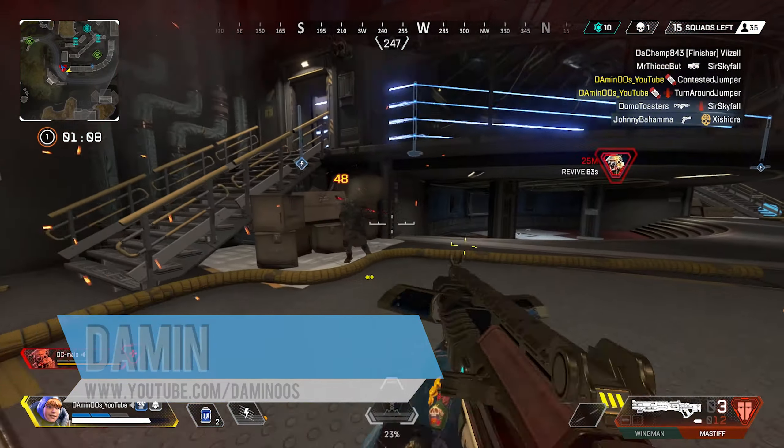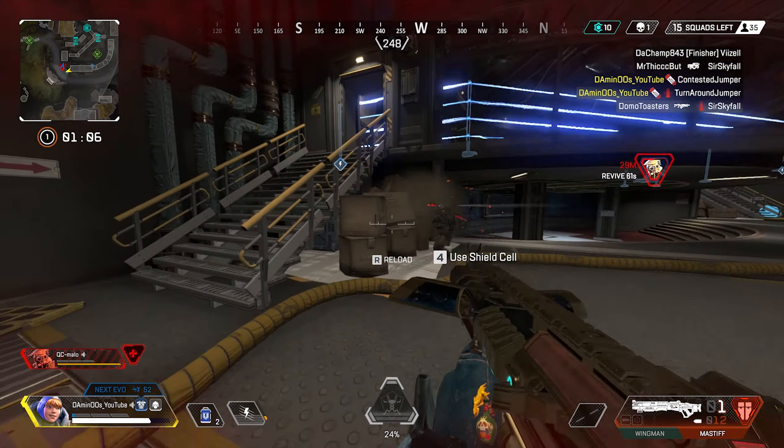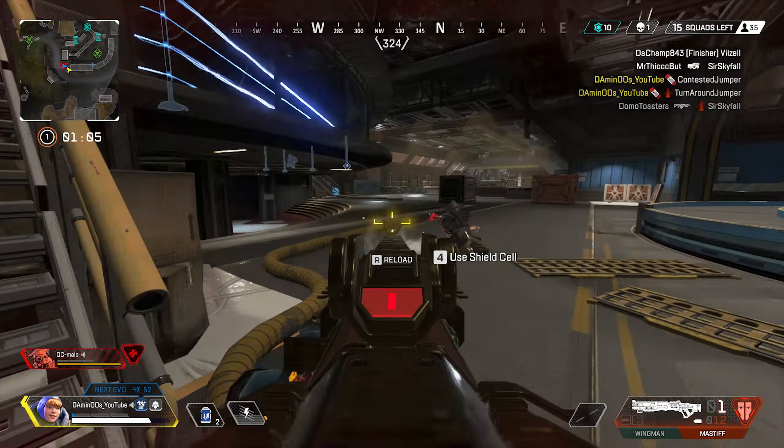One thing that makes Apex Legends so interesting is the availability of choosing different player sizes in this game. You can choose to be either an aggressive or a defensive legend, or a character with both traits, based on your skills and interests. It's very important to know what type of role you like to play, because every character has its own unique abilities which can be useful in different situations.